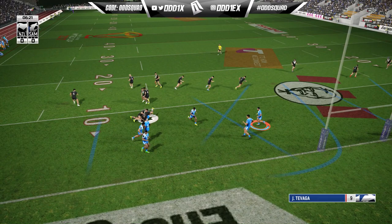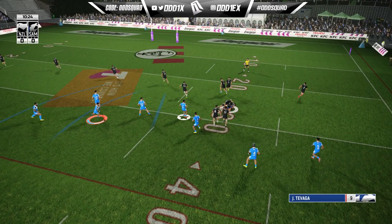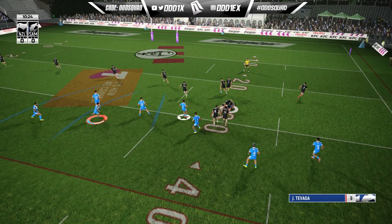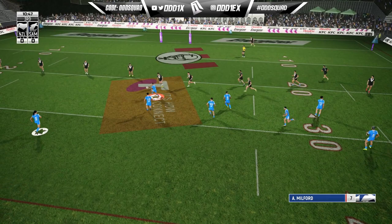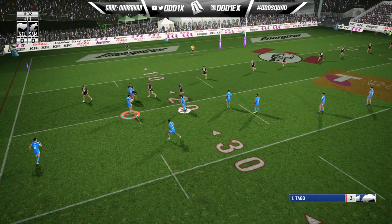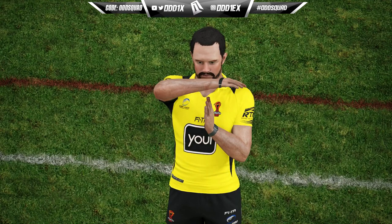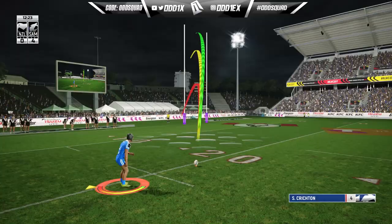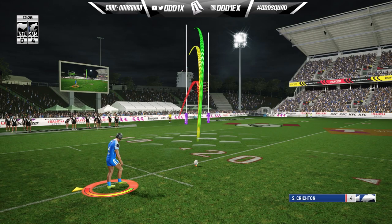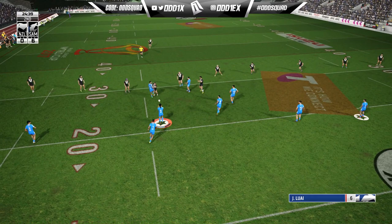Big play to the right — Luai plays out to Faitala-Mariner, defense collapses on Steve Crichton. I'd have a shot to hit a drone pass. Tino draws in two, Vitala Mariner feeling super slow. Back to Milford, Tino finds Aloiai — he feels a little slow too, I'm just so used to Isaac Tuitupou. Beautiful ball, support back inside — it's Jarome Luai! He makes it over. We drag one over for the first points of the game with Luai just making it there.